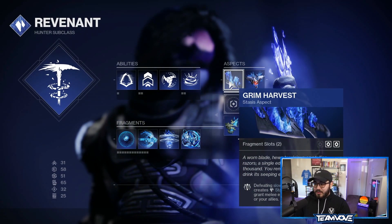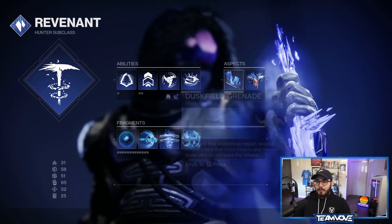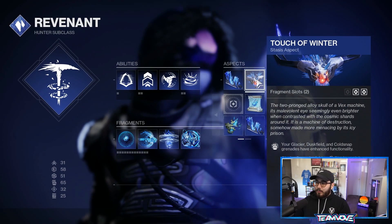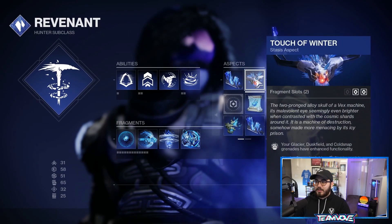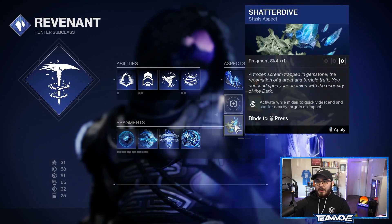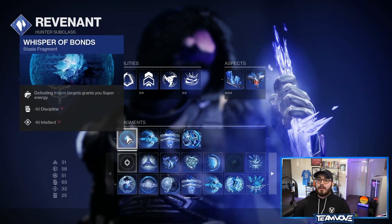For aspects, Grim Harvest: defeating slowed or frozen combatants creates stasis shards. These shards grant melee energy when picked up — you get bigger ones if targets are frozen. For grenade, I just put on Duskfield. I also have Touch of Winter — your grenade gets an upgrade. The reason I chose Touch of Winter over Winter's Shroud is you get two fragment slots versus one. Shadow Dive also gives you one slot.